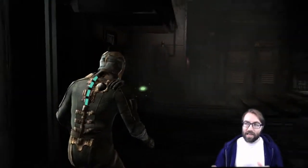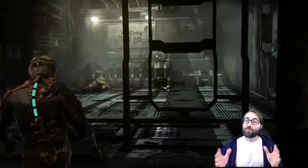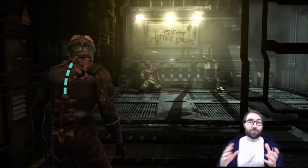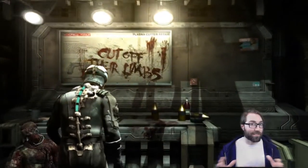The designers of Dead Space had to come up with a way to train players to ignore the habit of shooting zombies in the head and instead aim for something different. They did that through this brilliant tutorial — let's watch.